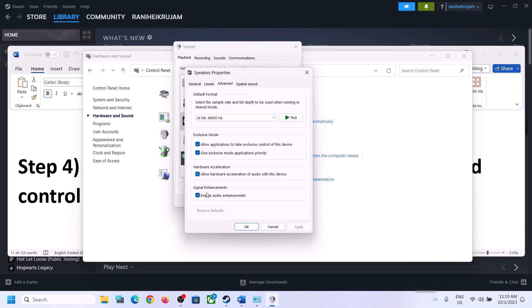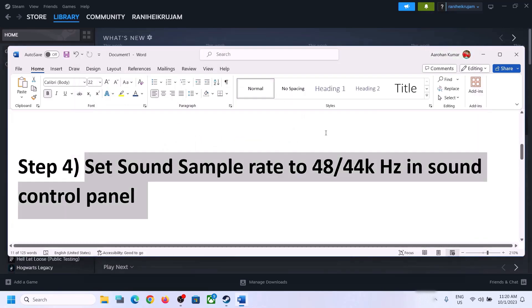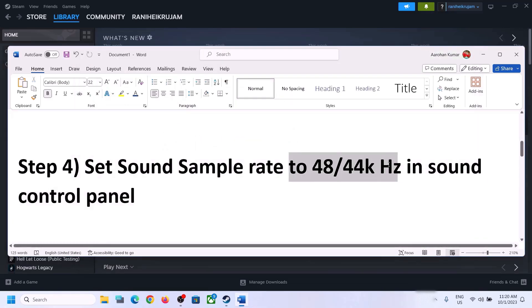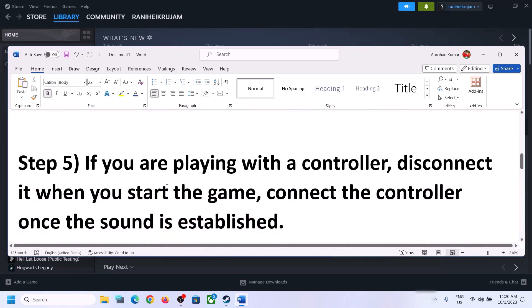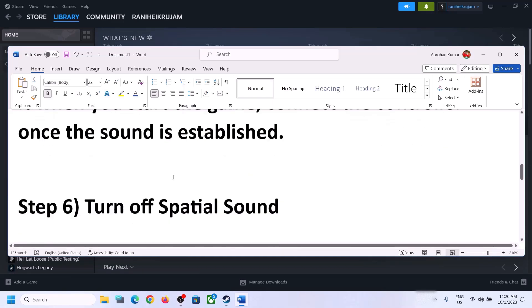You can also uncheck 'Allow hardware acceleration of audio with this device' if it is checked, and try toggling audio enhancements on or off to see which works. If you are still facing the problem and playing with a controller, disconnect the controller, launch the game, and once you can hear the sound, reconnect the controller and check.